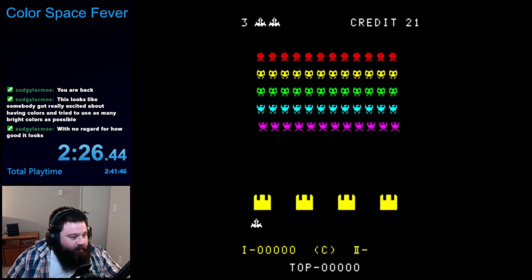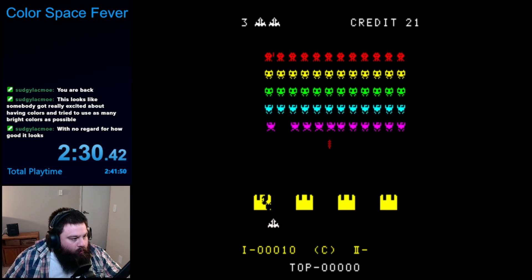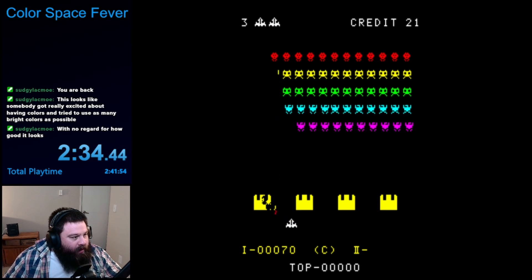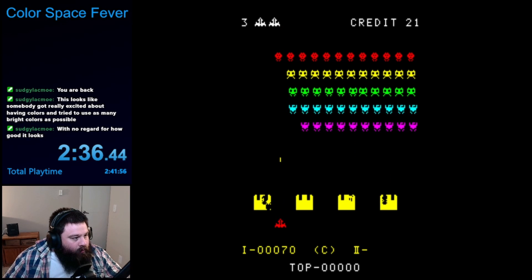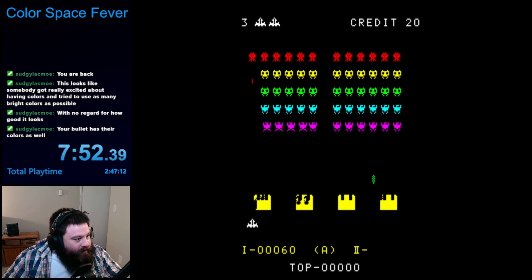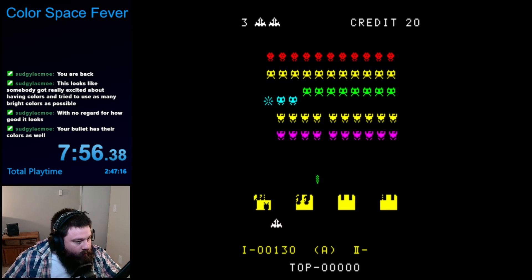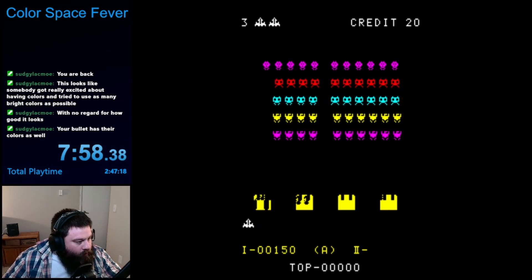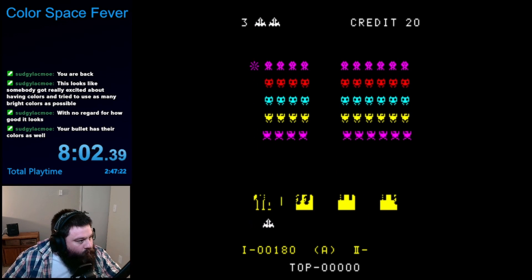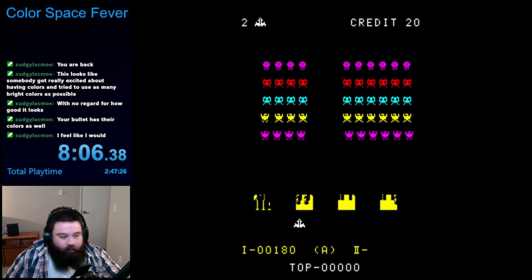With that victory under my belt, it was time to move on to Color Space Fever. As you might expect, this was the exact same as Space Fever, but this time it actually had color. There's not a whole lot else to say about it. While it did feature colors, I noticed the colors were still pretty limited. It seemed that each row supported only a single color, and the aliens would simply change to the row's color as they moved down. You also saw this in the laser as it moved upwards. Maybe this was a design decision and not a hardware limitation, but I found it kind of funny regardless.